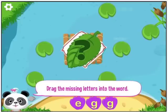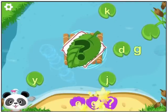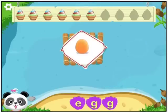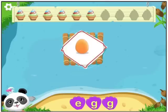Drag the missing letters into the word. Egg — G. You spelled the word: Egg. E-G-G. That's right.